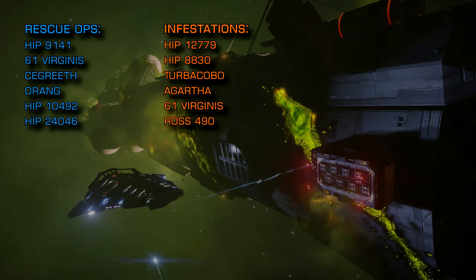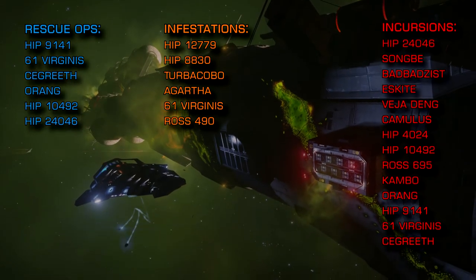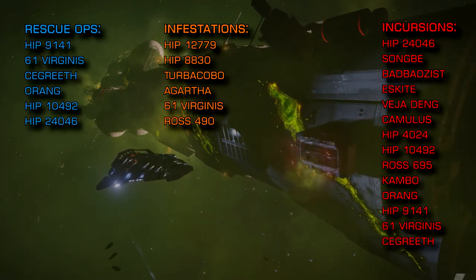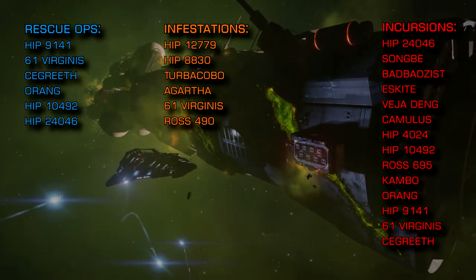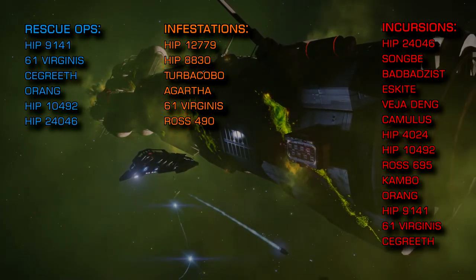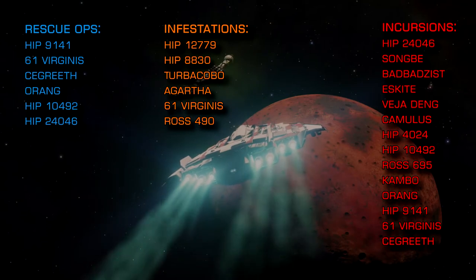For the more hardcore combat zone encounters, incursions are underway in the following systems: HIP 24046, Songbae, BadBadZist, Eskite, VajaDeng, Camulus, HIP 4024, HIP 10492, Ross 695, Cambo, Orang, HIP 9141, 61 Virginis, and Sigrith. Look at the state of it.